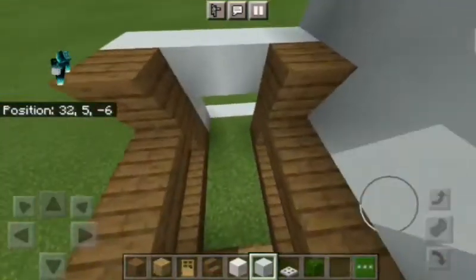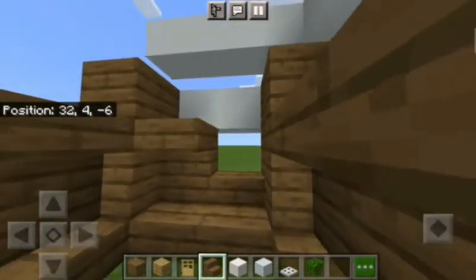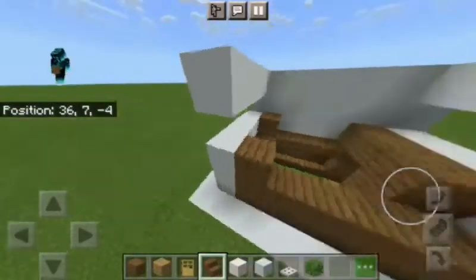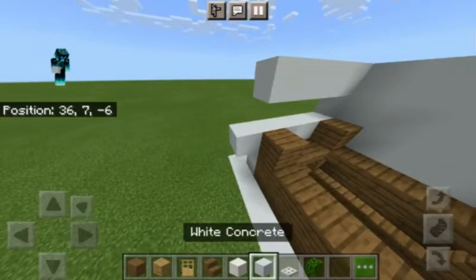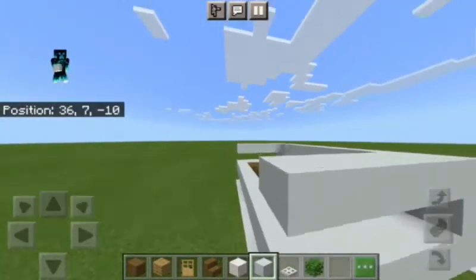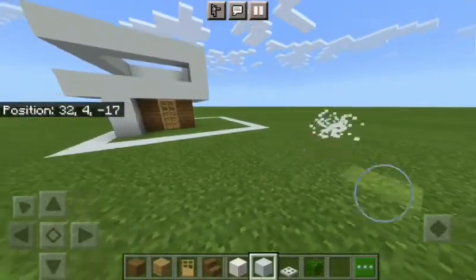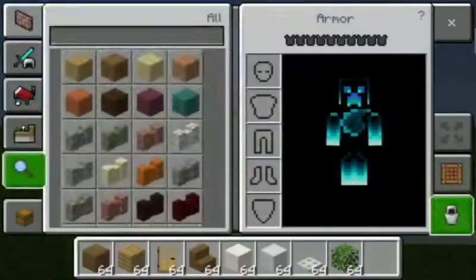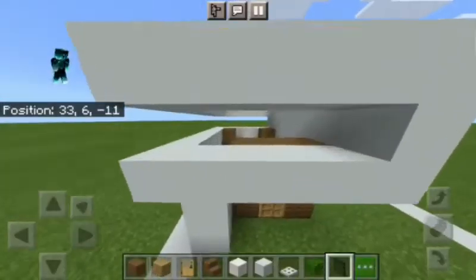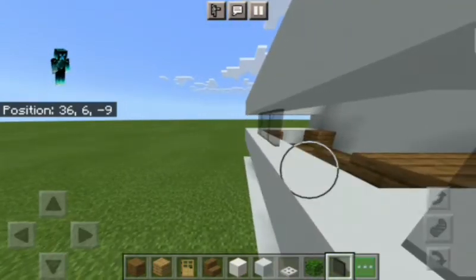We're gonna have like six blocks right over here, and the next thing we are gonna do is extend this a little bit more over here and join it back till here. Basically you just want to join it to get a very modern look. We also need glass — I prefer black stained glass because that gives a more modern look to your build.